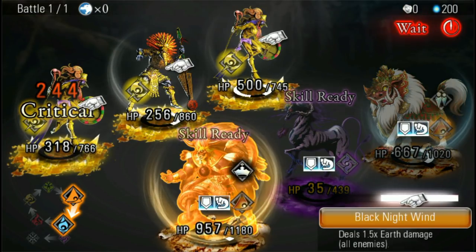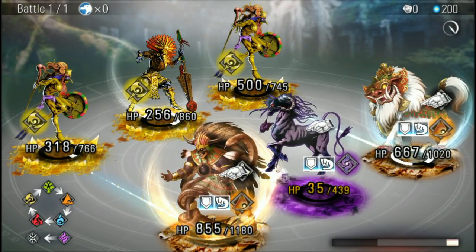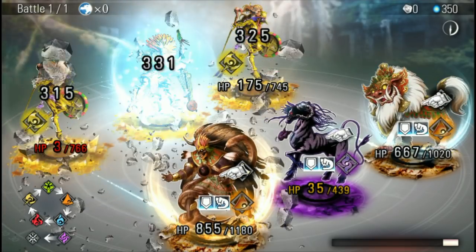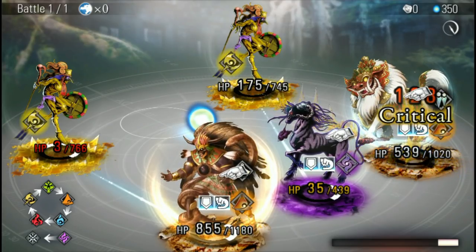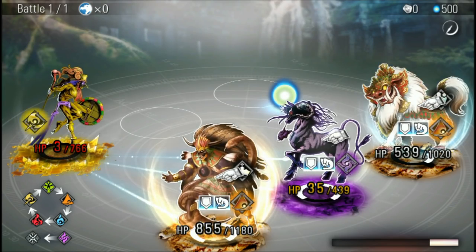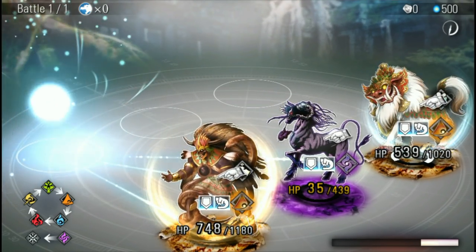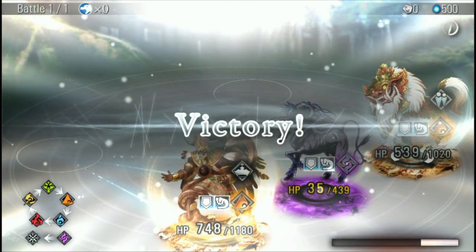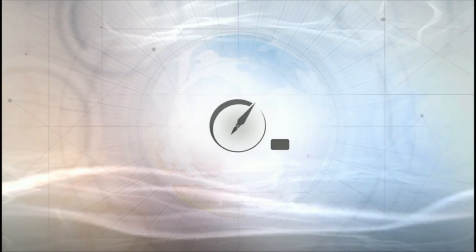We got another skill — let's do it. It attacks all enemies, so hopefully it takes them all out. Massive damage — I'm getting a lot of spirit points there from these enemies. One thing you'll notice after this battle: since this is a free-to-play thing, you're limited on the amount of — it's almost like your HP is your playtime, basically.